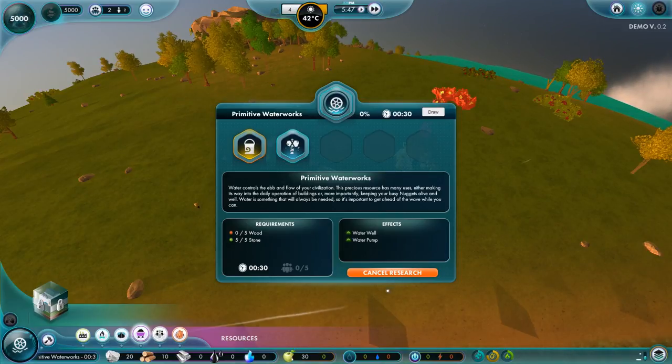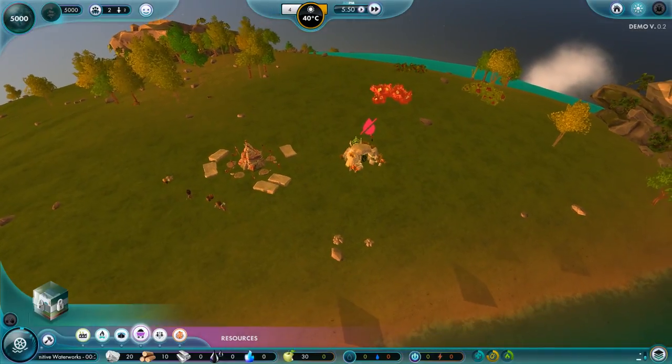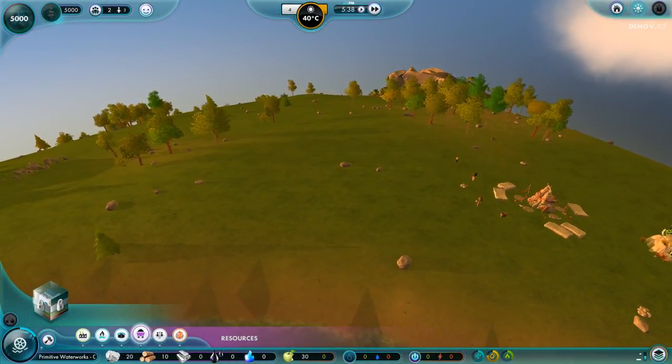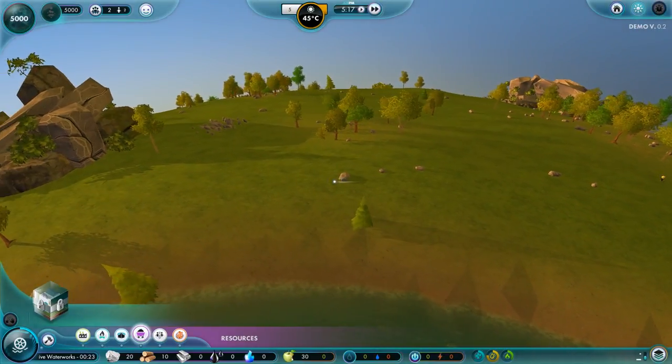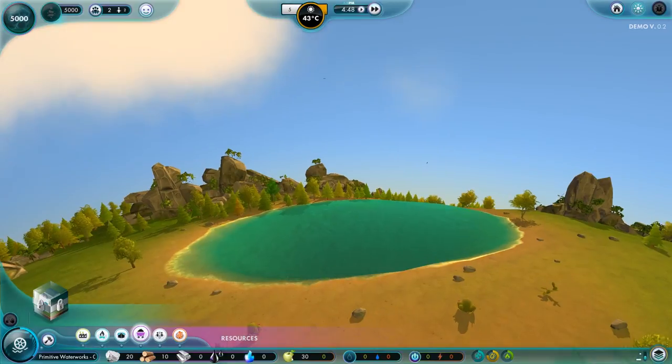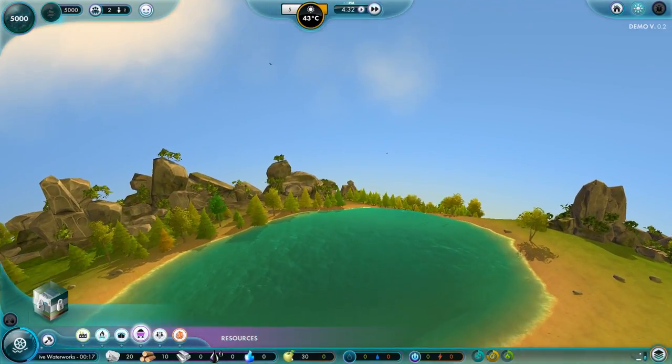We're working on waterworks. Let's have a little look around the planet — it's very pretty. Nice design style, nice art style.